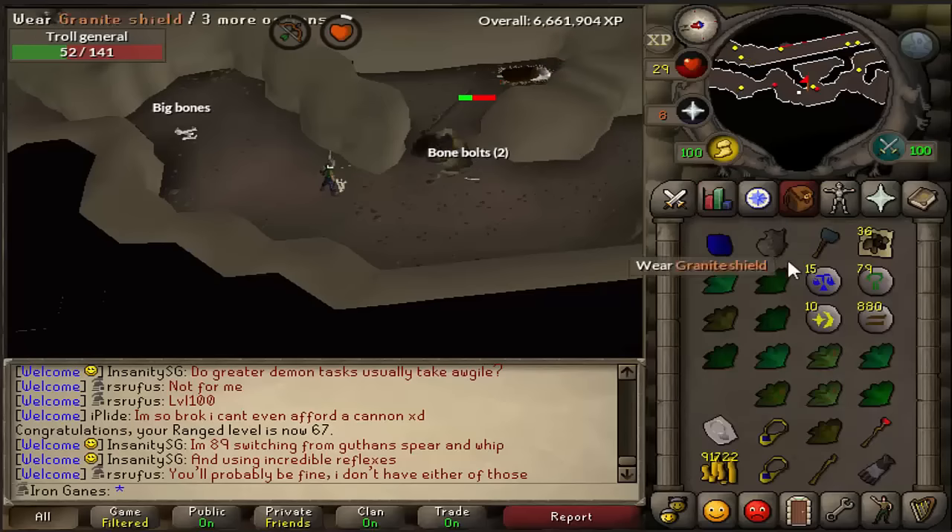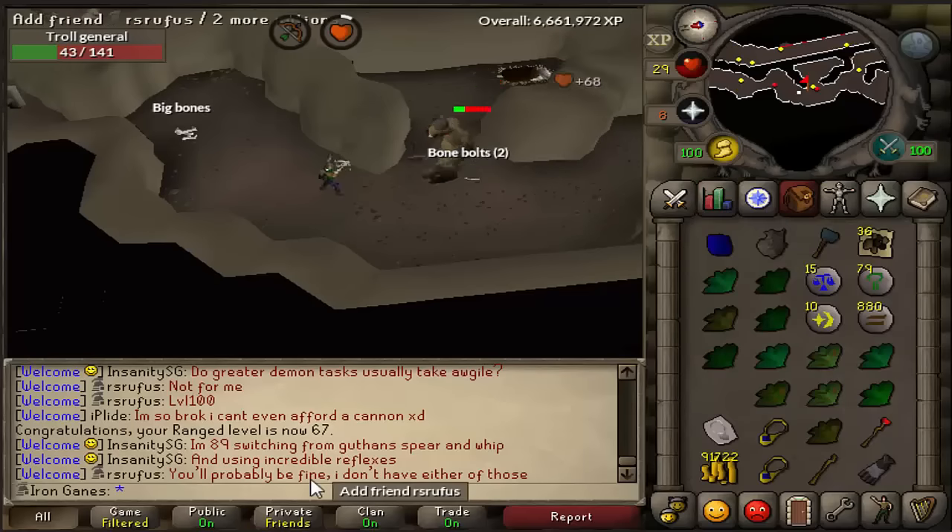I might come back or try to kill something else — maybe try to kill an iron dragon just once to see if I get lucky.